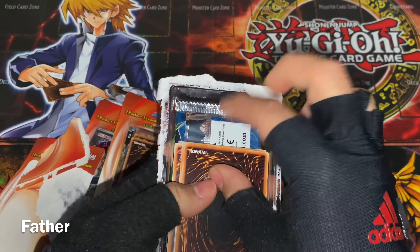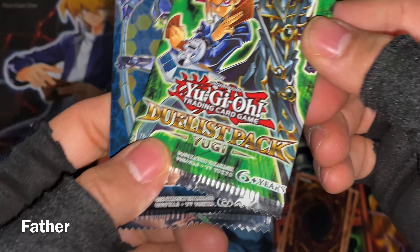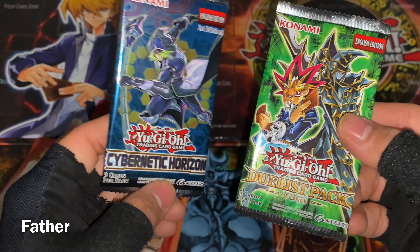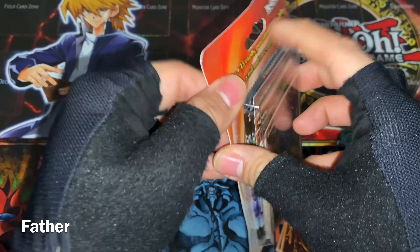Opening the first blister — take the little pile, put them on the side, take the packs. Both of them. One is Duelist Pack Yu-Gi-Oh cards, the other one is Cybernetic Horizon. Pretty cool. Throwing out the wrapper, moving to the next one.